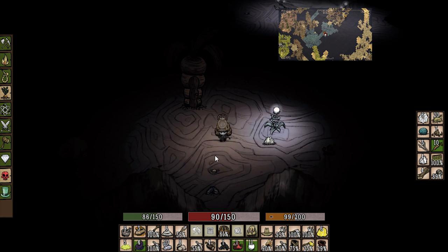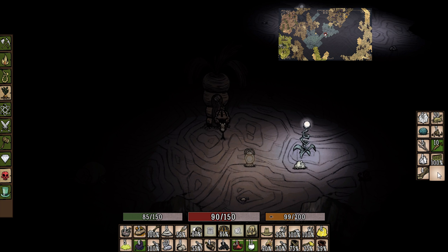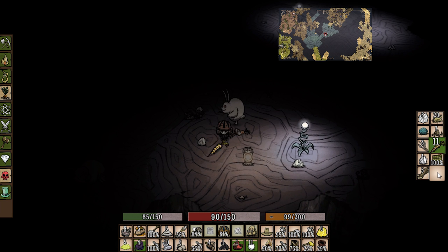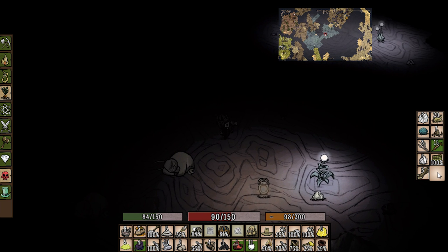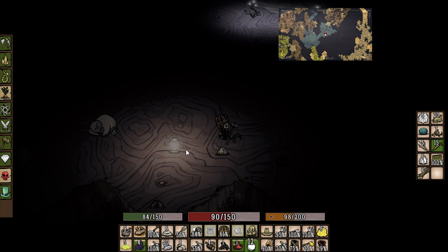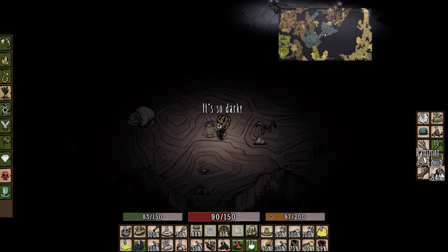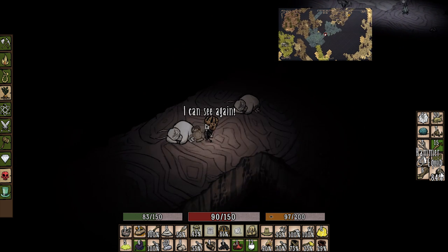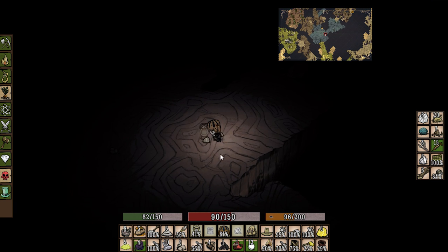We'll put that down and tear down this last hutch. Maybe that was like the karma god saying 'hey, stop tearing down all my bunny hutches.' We got six bunny puffs — we'll leave it at that. Pick up that light flower, pretty cool — we got 12 of those. These bunny dudes are pretty cool. Oh nice, pick up a gold nugget!